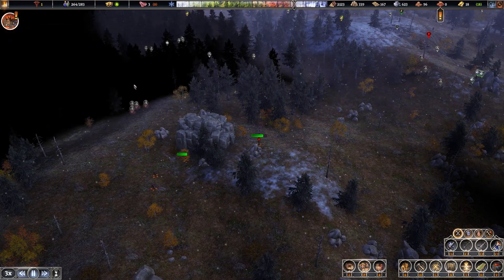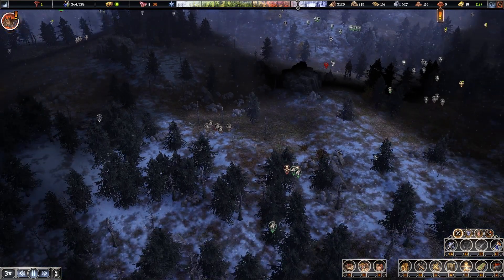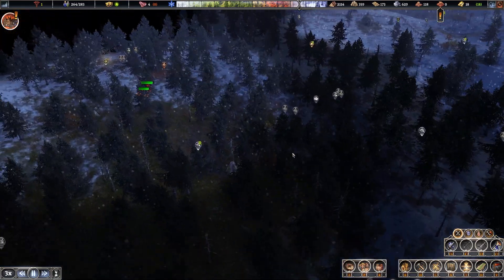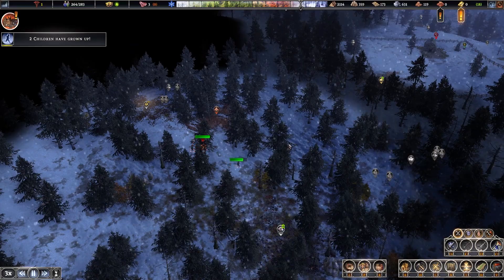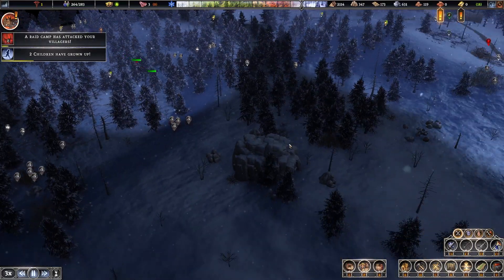Let's go to the north here. Oh, clay — okay, we found it! And there's also an infinite gold there too. That's not too far from the city, that's good.